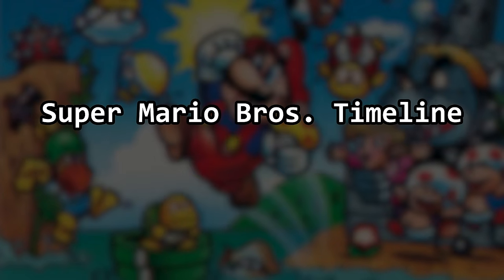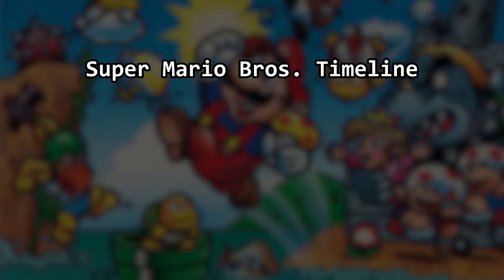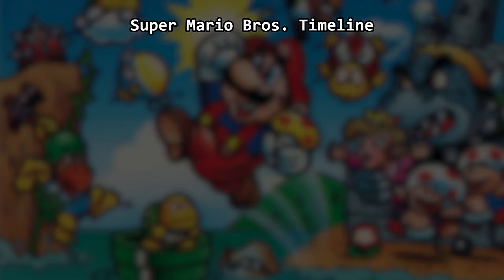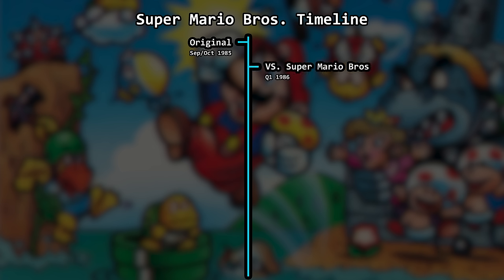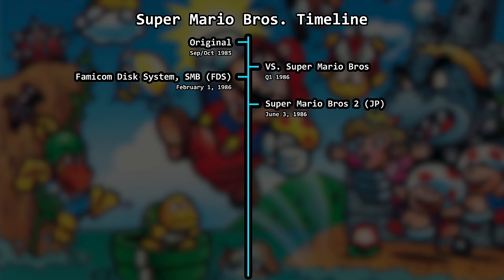Probably best to start with a timeline as a reference. It's important to note that commercial release date is not an indicator of software completion, but it does serve as a nice reference for building a timeline. The original Super Mario Bros. was released in September-October 1985. In first quarter 1986, Vs. Super Mario Bros. debuted as an arcade game. The Famicom Disk System was released on February 1st, 1986. Super Mario Bros. was a launch title, so we have a conversion from cartridge to FDS several months after original release.